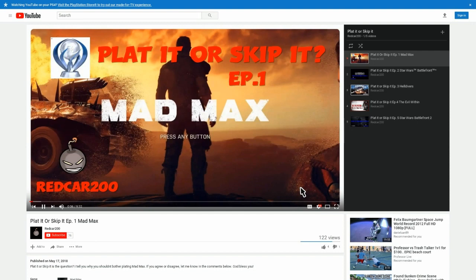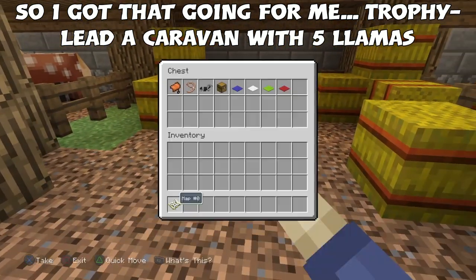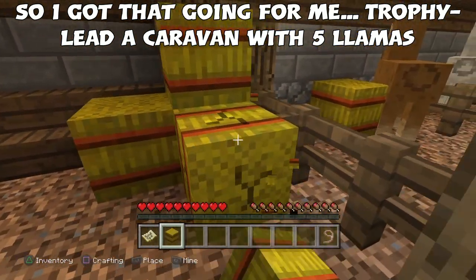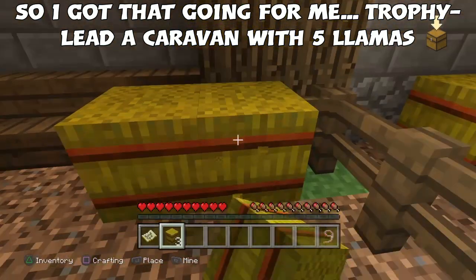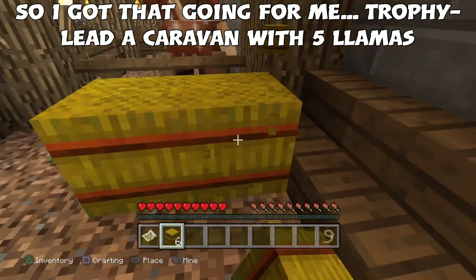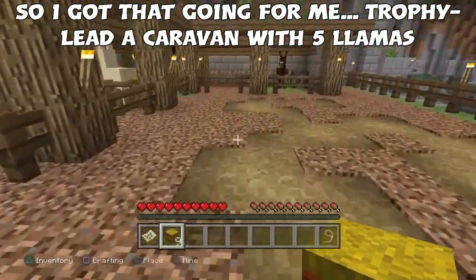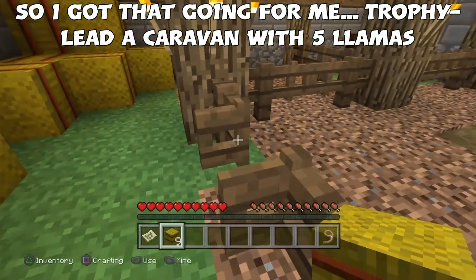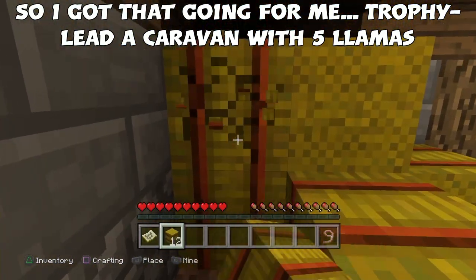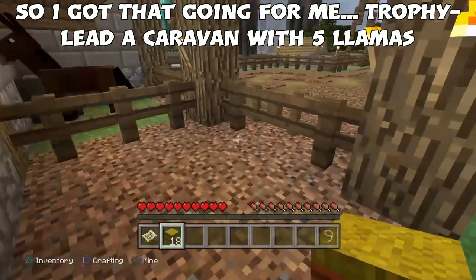The first thing we're going to do is start a new tutorial world for the aquatic update. We're going to grab the lead and get a lot of hay. The purpose of this is we're going to breed another llama — there are four llamas in this world and we need five for the trophy. The trophy we're going for is 'So I Got That Going for Me.' We also need hay to make bread since we'll be traveling around.